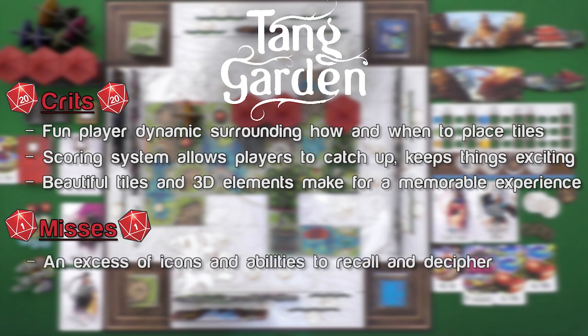Misses: there is enough iconography and different interactions that may lead to a little bit of analysis paralysis until you've got a couple games under your belt. This is also exacerbated by the fact that there really isn't an official reference sheet included in the core box set. There will be some turns early on where you may find yourself squinting at some tiles to make sure you can tell exactly where they line up, and struggling to remember what each character does.